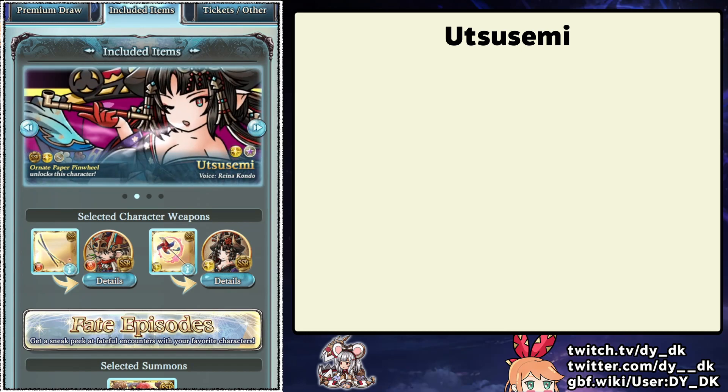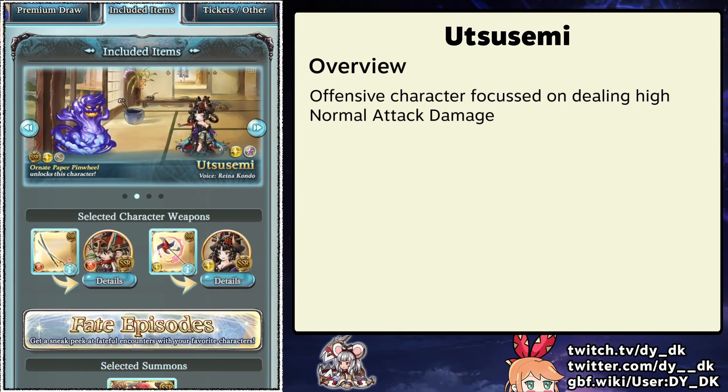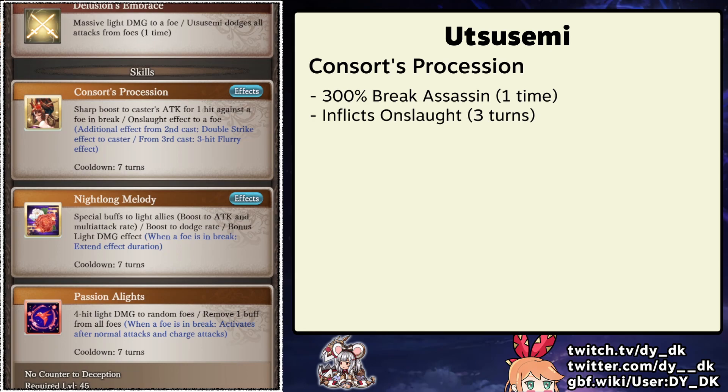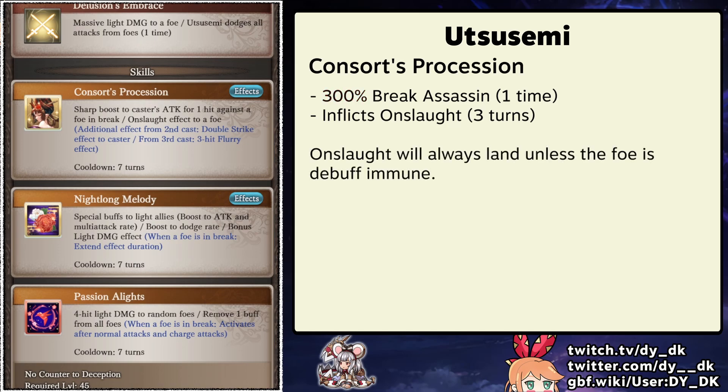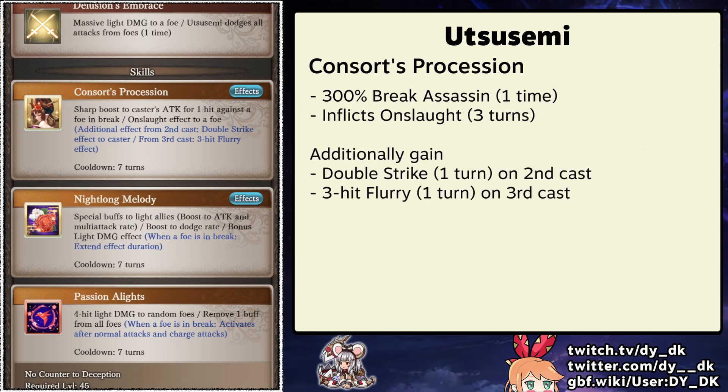On to the second unit of the banner — Utsusemi, a brand new character that we've never seen before, which is pretty cool. Utsusemi is an offensive unit focused on buffing and dealing high normal attack damage. Her skill 1 provides a one-time break assassin buff to herself and also inflicts onslaught, which means the foe will be considered to be in break. This assassin buff has an extremely high 300% modifier, so it should be relatively easy to cap your damage. The onslaught debuff will always land on the foe as long as they can be debuffed — for most raids it will land, but for certain fights like Baddiel it will miss. This skill provides various benefits on the second and third cast, but for what I think will be her main use I'm not sure it will be too relevant.